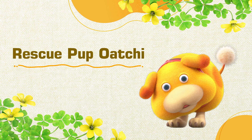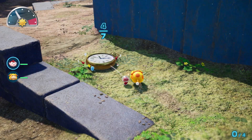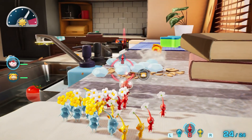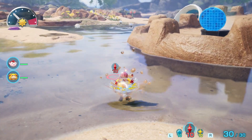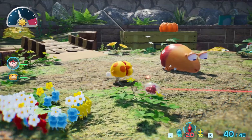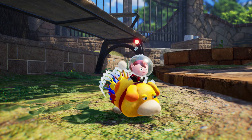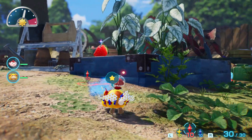The rescue pup, Oatchi, will also be a helping hound. He can carry items with Pikmin, or smash obstacles in your way. Oatchi can also transport you and your Pikmin on land and water. Your canine companion will even fend off wild creatures. Looking for items? Oatchi can sniff them out by following their scent. As they say, the nose knows.